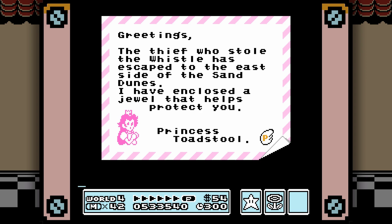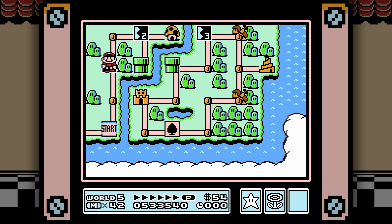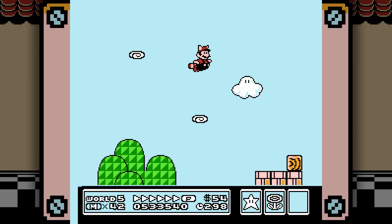And that's them hinting at the Hammer Brothers behind the one rock you need to hammer in World 2. It is kind of annoying that they give you these hints at times — worlds after they're useful — so you can only really use them on the next playthrough. Because I don't think you can use the warp whistles to return to previously beaten worlds, at least not here in the NES version. Maybe you can in All-Stars or Advance.